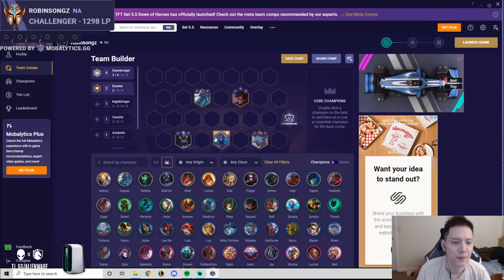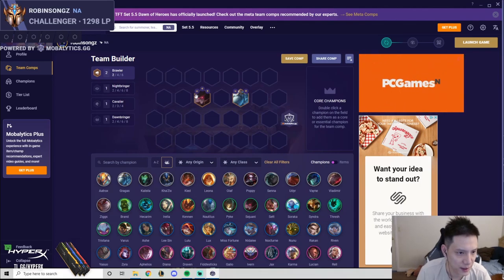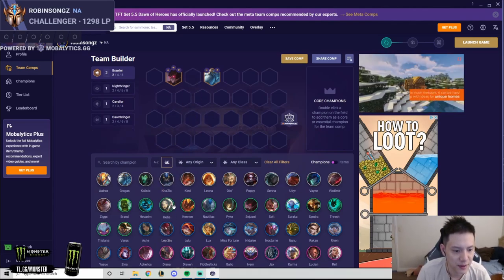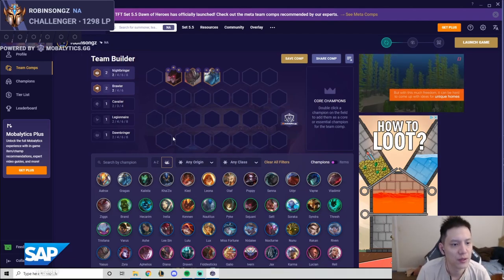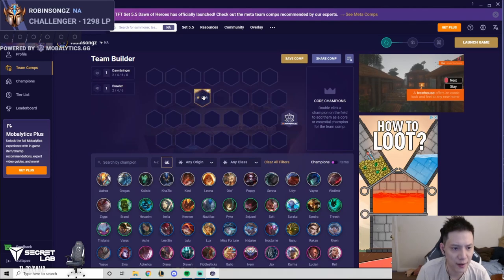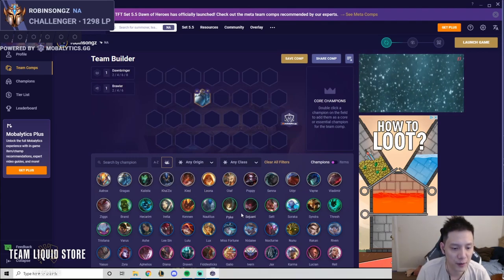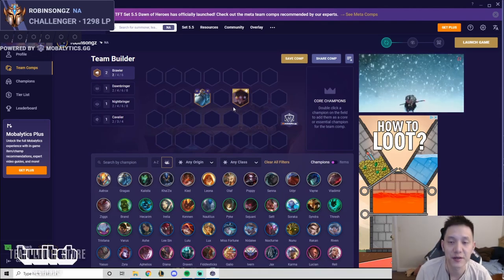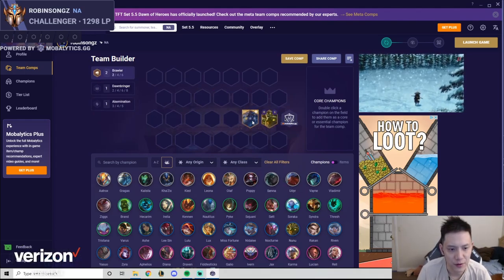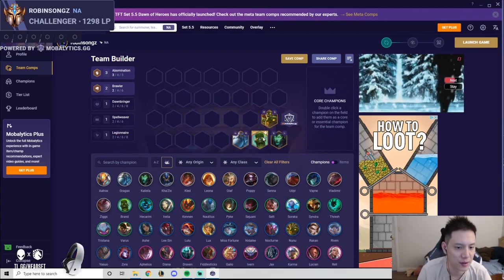With four Dawn two Brawlers you item-hold Nidalee and pivot into an AD comp — Draven, Aphelios, Lucian, or Jax. If you get AP items, item-hold Soraka and pivot into Soraka re-roll or Karma, both not S-tier, so you're probably playing for top four. Gragas can also just be a pure Brawler — pair him with Sejuani, get Nightbringer with Lee Sin, fit in Skirms or a Legionnaire with Yasuo. Gragas is a bit better than Aatrox because Sejuani pairs into a ton of S-tier comps. Gragas plus Nunu can also open up A-Bomb.